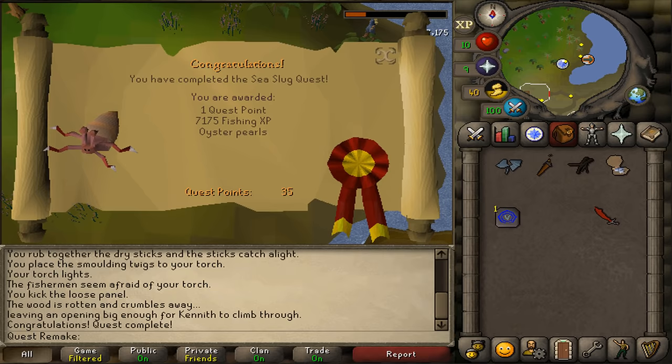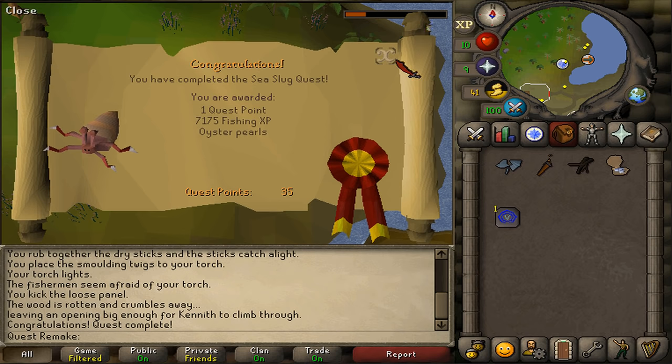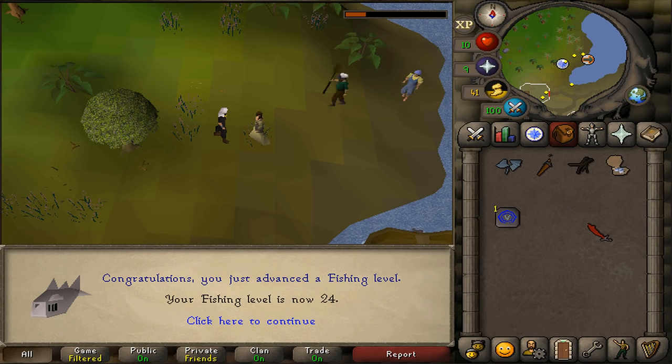Congratulations, you have completed the Sea Slug quest! You are awarded with 1 quest point, 7,175 Fishing experience, and some oyster pearls. This was my quick guide on how to complete the Sea Slug quest. Hopefully it helped. Subscribe, rate, and comment.